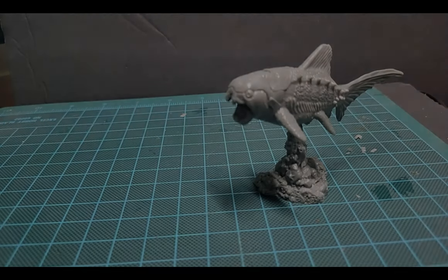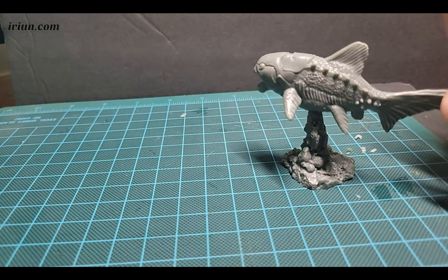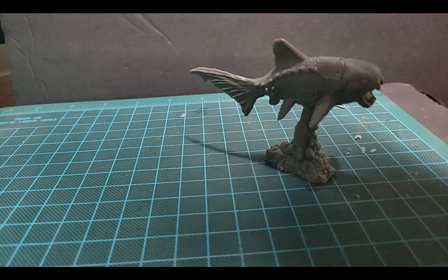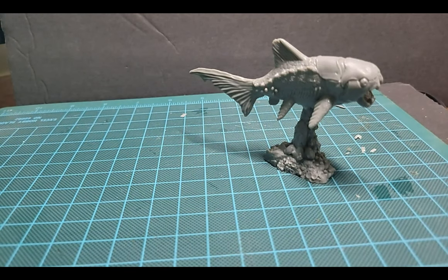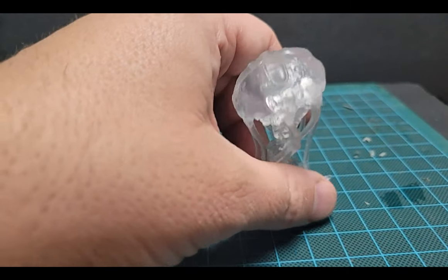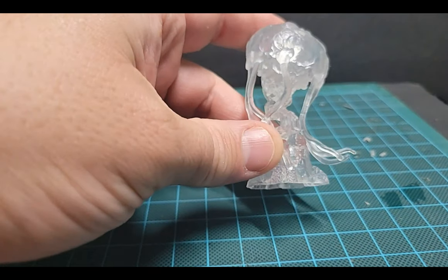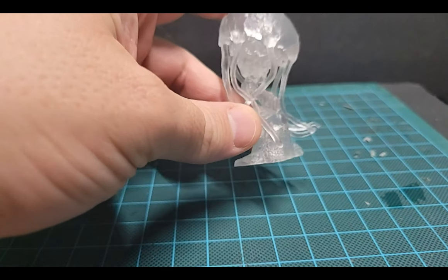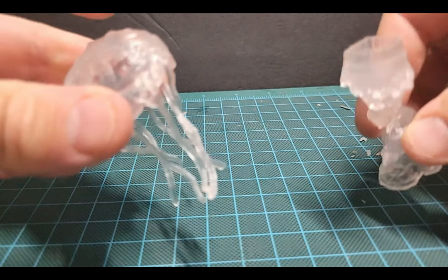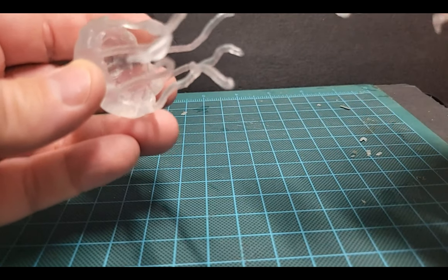Up next is the Dunkleosteus — it's one of the prehistoric fish. Wouldn't want to get bitten by this thing, that's for sure. Up next is probably one of my favorites of the set — it's a clear plastic jellyfish. It is actually in two parts, so you can paint the entire interior to give it maybe a more translucent look.